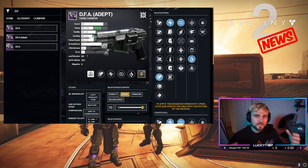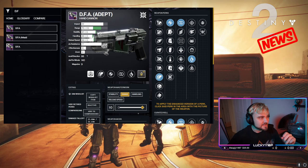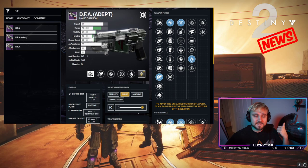First up we have the Nightfall. This week it will drop the DFA — a really good hand cannon. If you've been watching me play Trials you know I love this thing. This will be the very first week that the adept version of the DFA is made available. If you can get into Insight Terminus and beat it — it's one of the easier GMs — you can get the adept DFA, which will be that much stronger and can slot in adept mods.